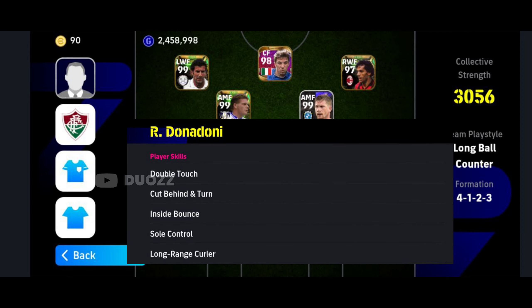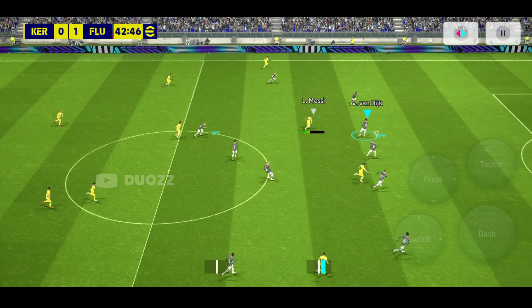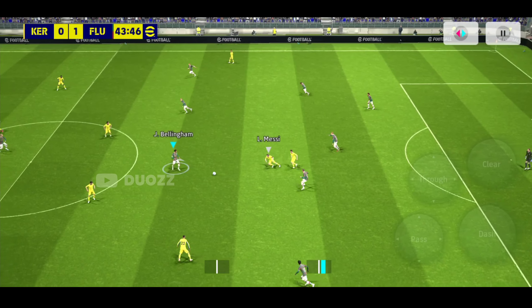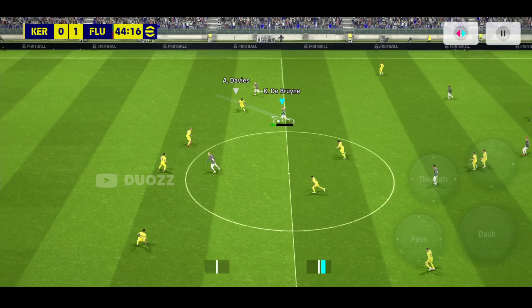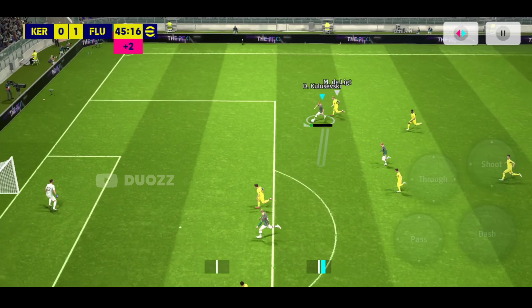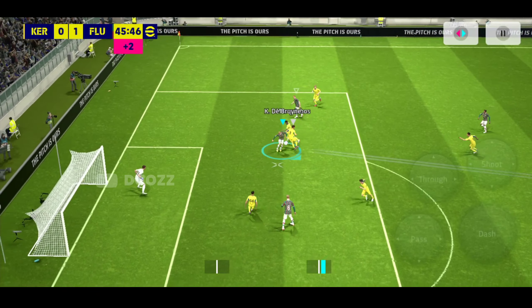After that, choose wingers who have the soul control skill. With soul control, players can run and dribble very smoothly without any major fails. Also, keep at least 2 wingers for substitution and make sure to substitute them before 60 minutes.